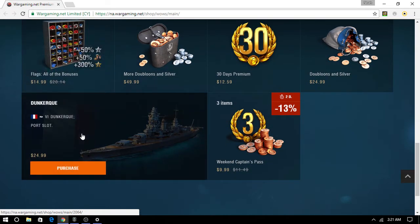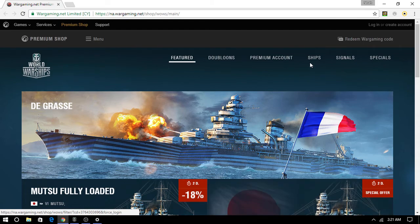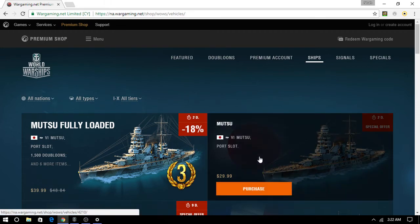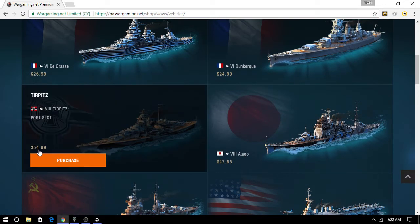Premium is 12 bucks for a month, that's not actually bad. You can buy special ships - basically premium ships - and you get two times the money and XP no matter what. And if you have premium with a premium ship, you're basically getting four times XP and four times the money, but only for that ship. All the XP you get in this ship goes straight to convertible XP, which you can convert to any ship in the game. So if I get 500 XP normally, I'll get 2,000 on this ship. The Tirpitz is right here - fifty-four dollars for a Tirpitz.